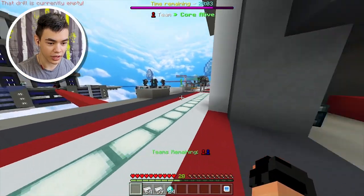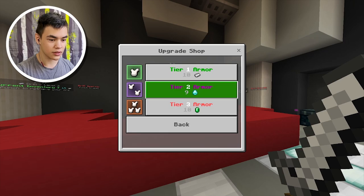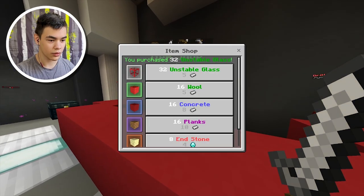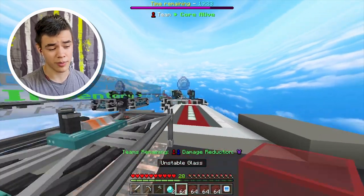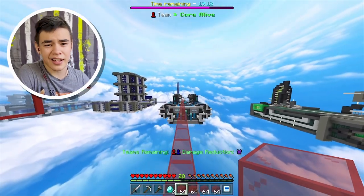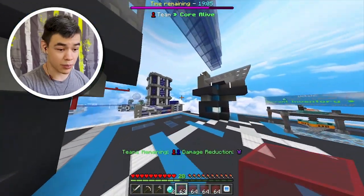I thought that was blue for a second - if it was blue I would have been definitely very screwed. We got an iron sword and let's get damage reduction too. I'm gonna buy an iron pickaxe and a stone axe because I know they have clay around their core, so we definitely need to break that. Now time to go to their base. Honestly, I can't believe they haven't started trying to push our core off.